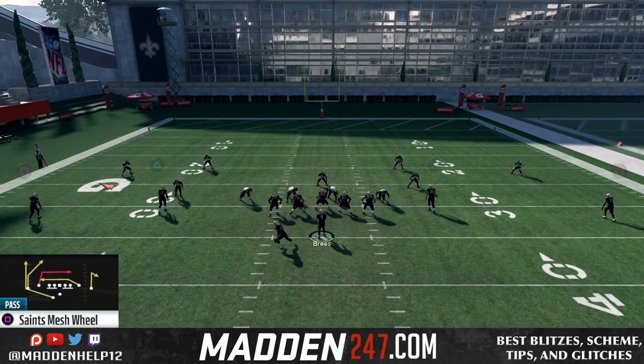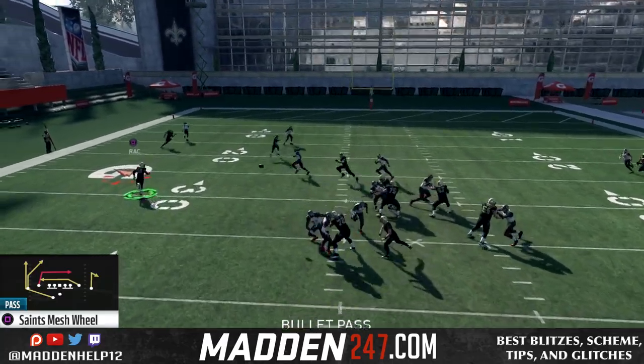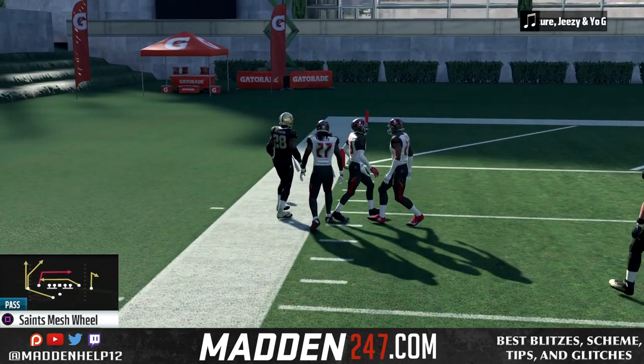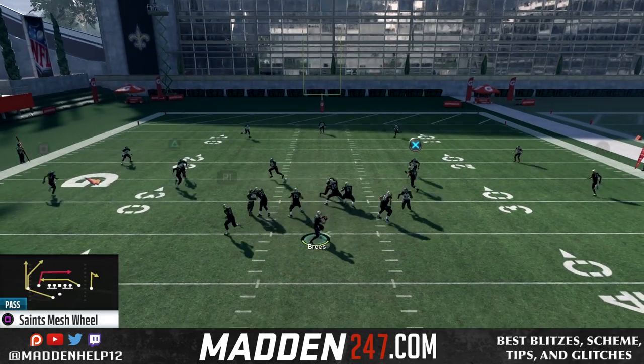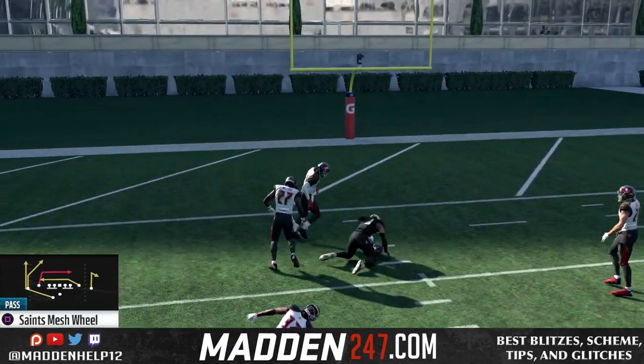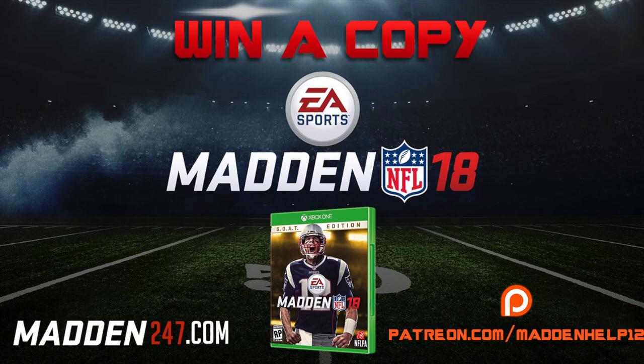So make sure you stay tuned for the other free schemes out of the Saints playbook. I'm not sure exactly what I'm going to make the ebook on yet — Saints are pretty good — but this is going to be a free scheme for you to look at. And if you do enjoy this type of material, you will love the full access guide stuff you can get at madden247.com or at patreon.com, where I cover the best schemes, blitzes, and tips every single week. I hope you all liked the video. If you did, please remember to like, comment, share, and subscribe to the YouTube channel for more great free content.